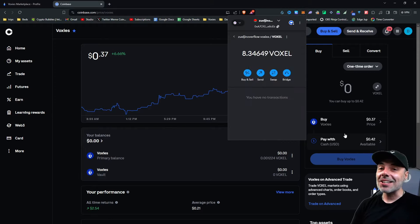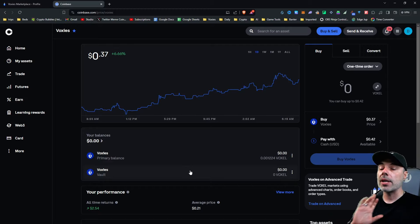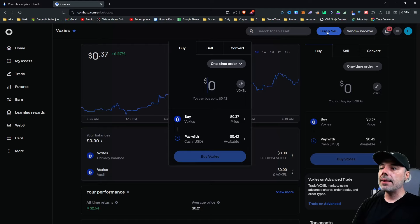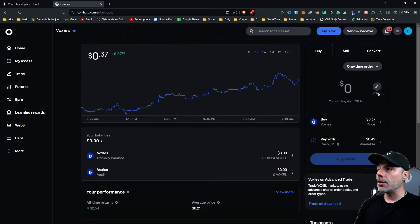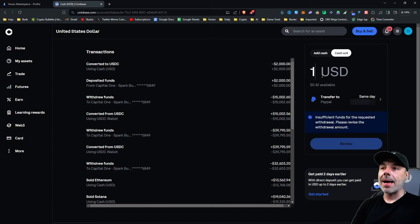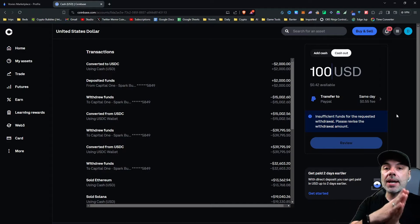It'll prompt you to confirm the transaction and show your gas fee. Then it gets sent to Coinbase or Binance or wherever you've sent it. It can take half an hour to an hour depending on the exchange and traffic. Once your Voxel is in your exchange account, click 'Buy and Sell,' then 'Sell,' put in the amount of Voxel you want to sell, click 'Preview Sale' to see the fee, and press 'Accept' to convert to cash. Then go to withdraw — under 'My Assets' click on your currency, click 'Cash Out,' enter the amount, and it'll be sent to your bank account, PayPal, or however your account is set up.